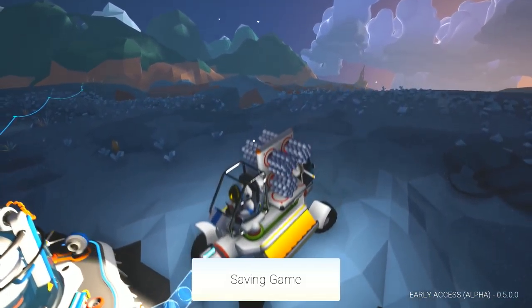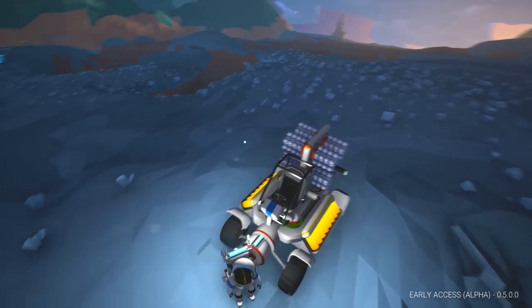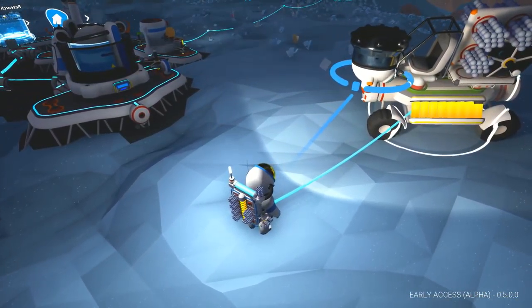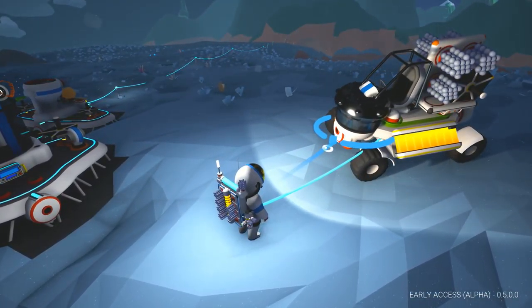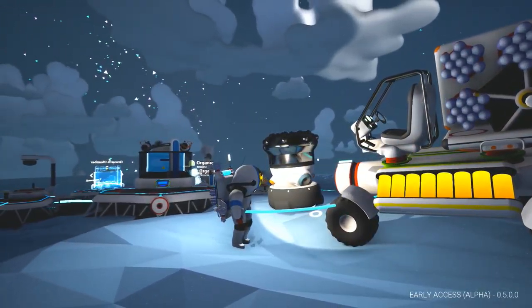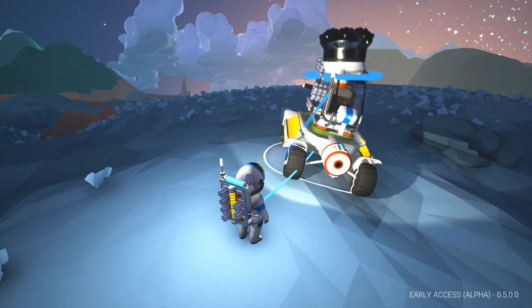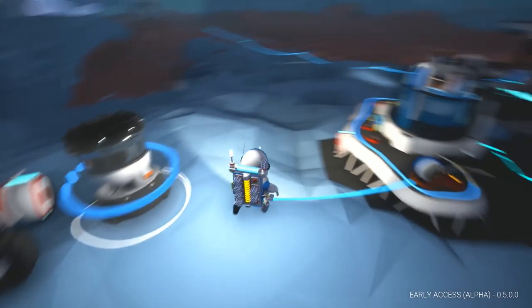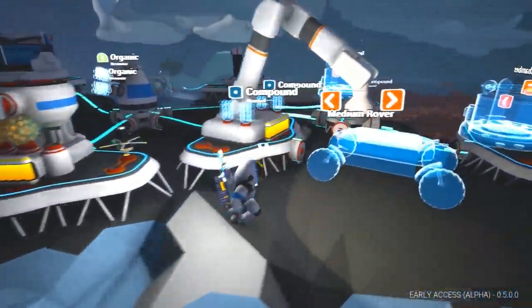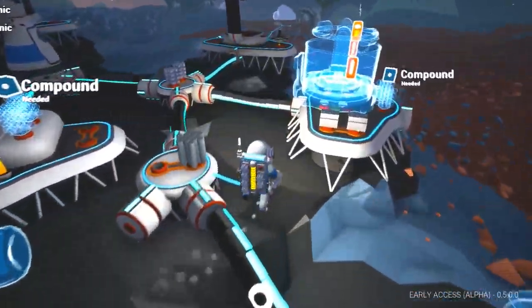Alright, our drill head has been finished. So does this thing just go on the front here? Let me just throw that down for a moment, let me disconnect this. We'll back up the vehicle here. Okay, we can get out. Does that just snap onto the front of this thing? It doesn't feel like it wants to snap onto the front. I was thinking that's what it did, but it does not seem to be the case.